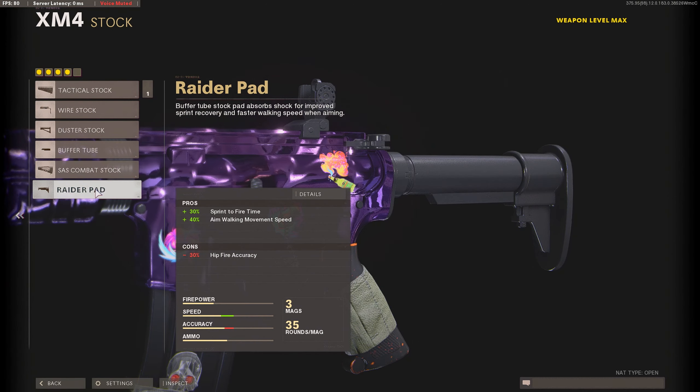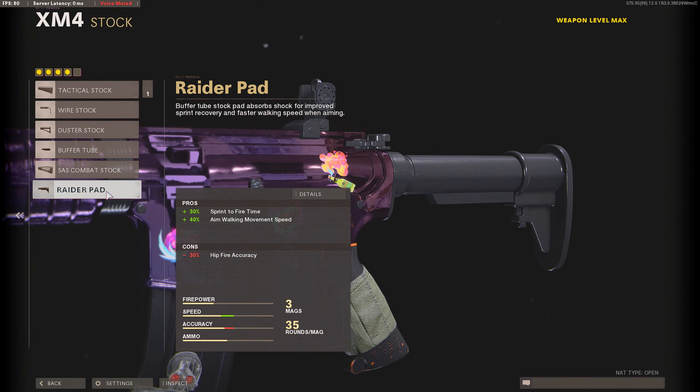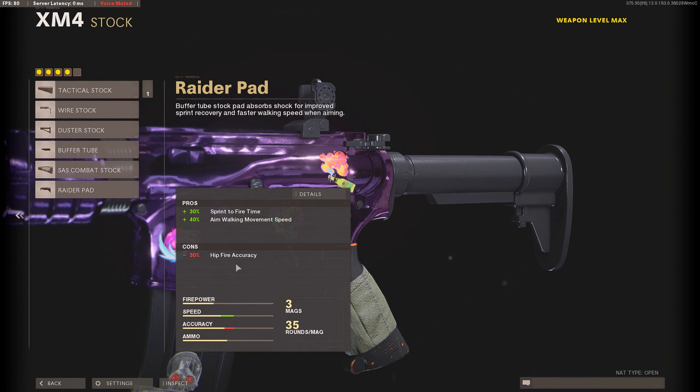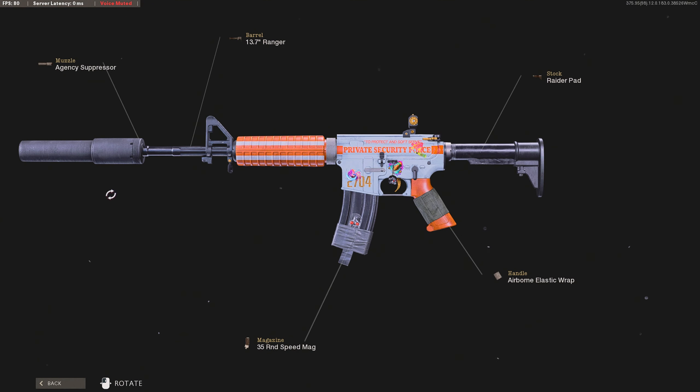On the handle slot, as usual for most assault rifles, we'll be using the Airborne Elastic Wrap. We want it because it'll help our aim down sight time and flinch resistance, at the cost of a little bit of shooting movement speed and sprint-to-fire time — but we'll be fixing that. For the stock, we'll be using the Raider Pad. It'll help our sprint-to-fire time and increase our aim walking movement speed, at the cost of a little bit of hip-fire accuracy, which is okay because on an XM4 you shouldn't really be hip-firing. In summary for Season 5, the new best attachments are: Agency Suppressor, 13.7-inch Ranger barrel, 35-round speed mag, Airborne Elastic Wrap, and Raider Pad.